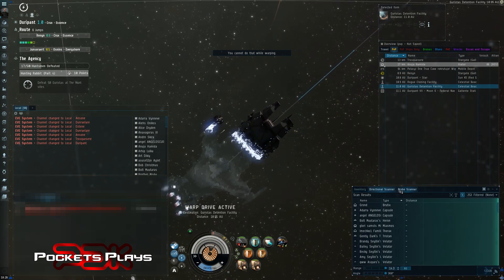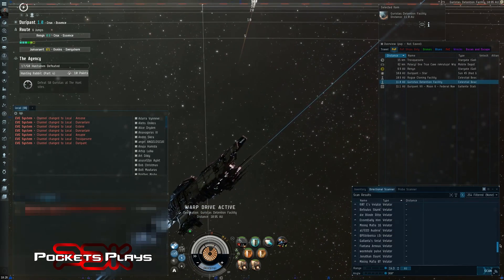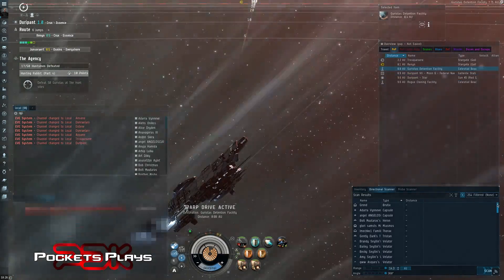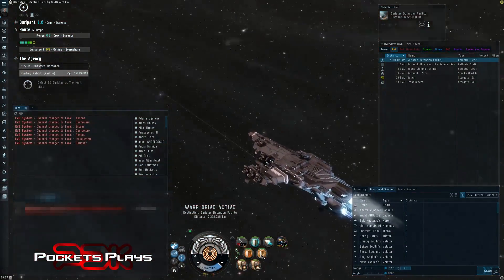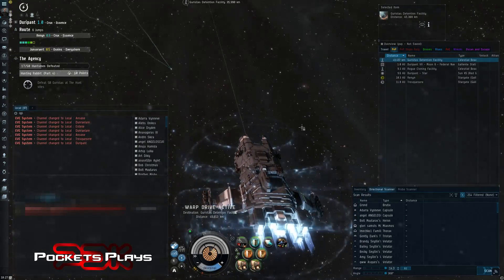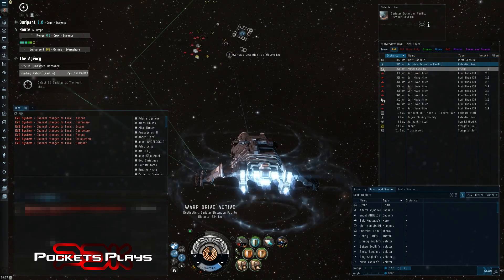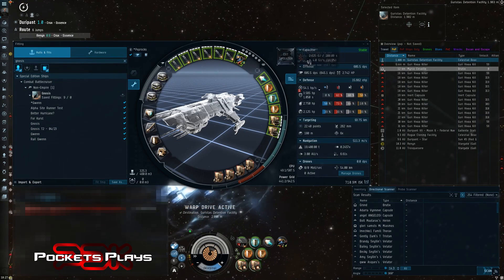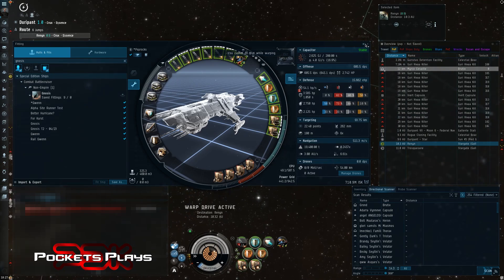It's a very busy system — lots of Velators here, I think Brutex might be running it. We'll see as we land. I'm gonna turn everything on just in case. We are cap stable, which isn't necessary but for the first Tengu I wanted to be sure I'd be able to recharge. There's Brutex right there. So that's the fit — almost 700 DPS, which seems to be okay.